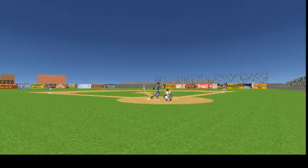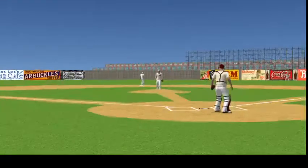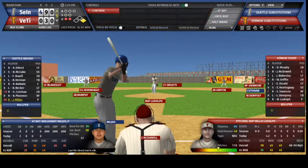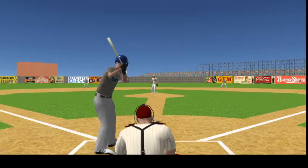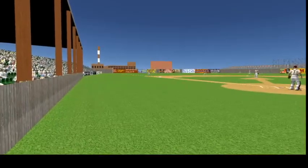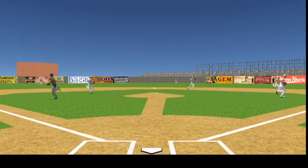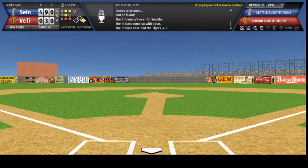Stepping in is Bill Plummer — Ludahl throws the 1-2, Plummer swings, driven to deep centerfield, Orsatti backing up on it and he makes the catch. Miljus settles in — he's gone hitless in two at-bats with two strikeouts. Miljus swings, hard hit ground ball down the third baseline, Murphy makes a clean pickup, tosses to second and he is out. The fifth inning is over for Seattle, the Indians come up with a run, the Indians now lead the Tigers 4-0.